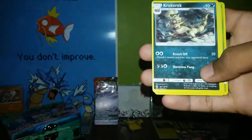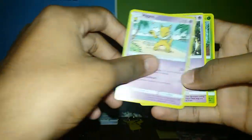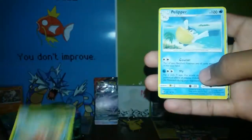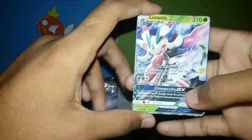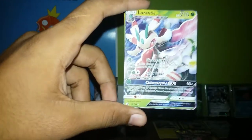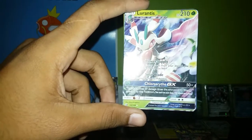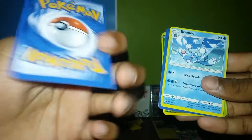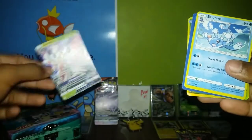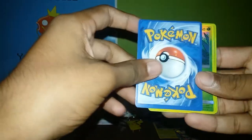Alolan Persian, Krookodile, Golbat, Parasect, Elpar — it's not a GX, it's a Lurantis Florges guys, it's a Lurantis. Are you kidding me, no GX? A Lurantis. Brioni — so this is a sign of a fake batch.